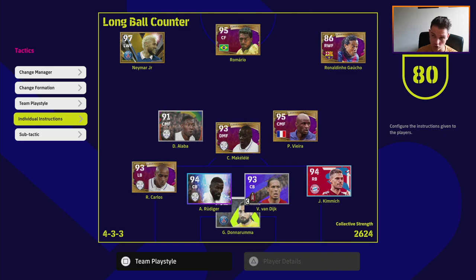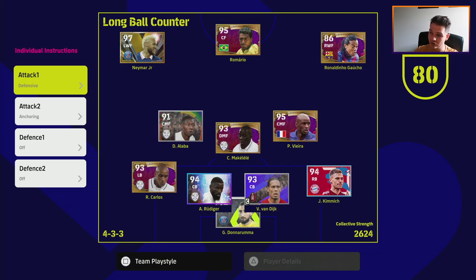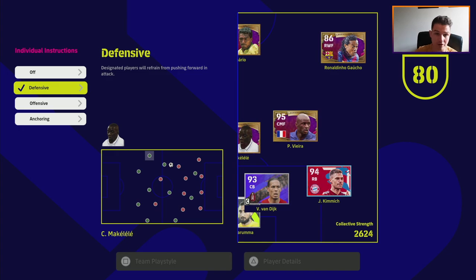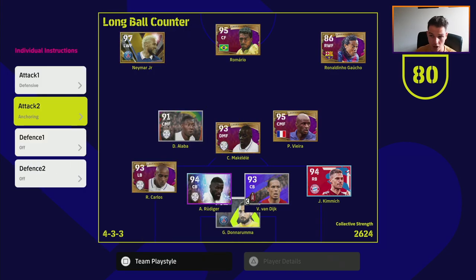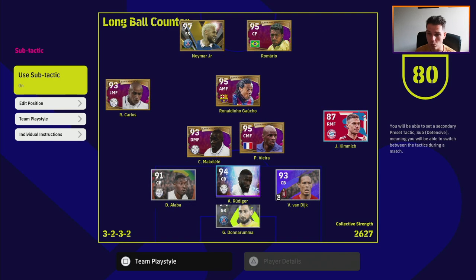When we don't score, we switch to our sub tactic. Here are the individual instructions for the base default 4-3-3: it's a bit more advanced with two CMFs, one DMF, two center backs, and two full backs. My individual instructions have the defensive role on our DMF which is Makelele, and anchoring on Carlos - that stops him from bombing forward too much, because we've got Neymar on the wing.